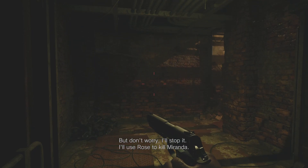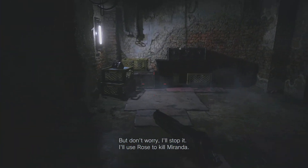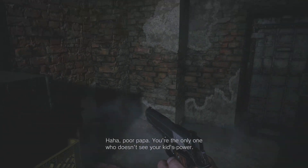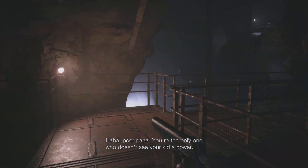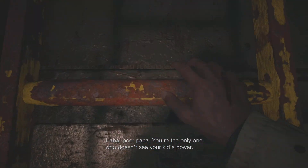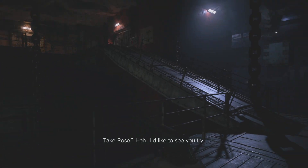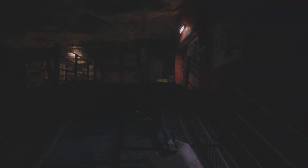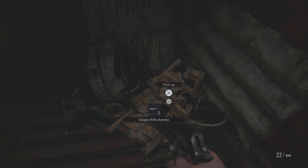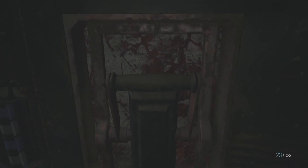But don't worry, I'll stop it. I'll use Rose to kill Miranda. 'Poor papa, you're the only one who doesn't see your kid's power.' 'Take Rose.' 'I'd like to see you try.' All right, I don't want to talk over that — that's a good section in there.